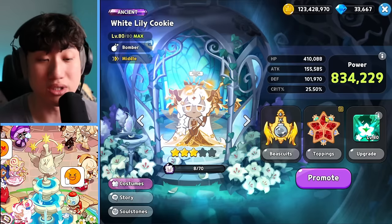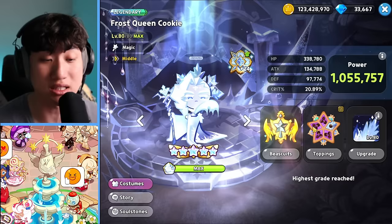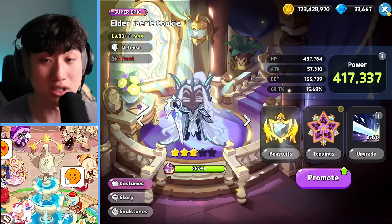If you want to check out the initial cooldown for your skills when you enter battle, you can do so by clicking on the toppings. You can see the initial cooldown is 4 seconds for White Lily — that's good. Frost Queen is going to be 3 seconds — that's good as well. And Elder Fairy should be 1 second.